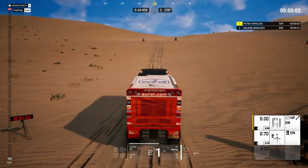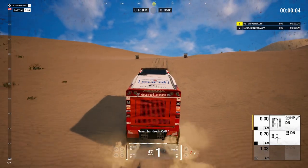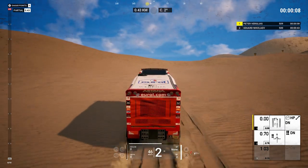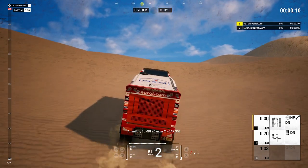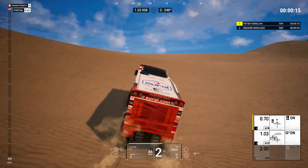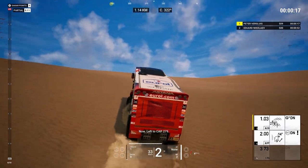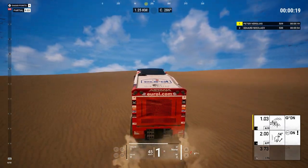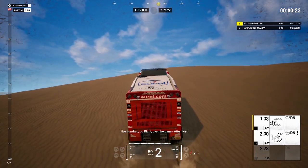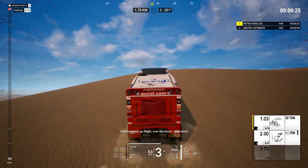Our first marker is point seven kilometers and it's just a warning — looks like we've got a step down, and we do. Now we're going to kilometer marker two and we're going to turn right onto zero-one-four, and we do.